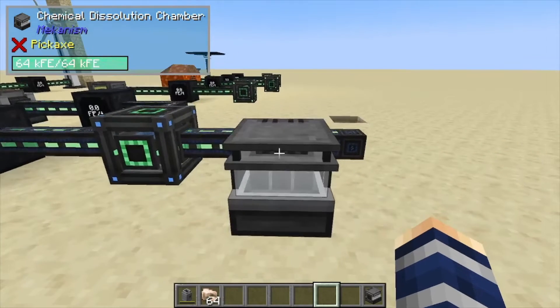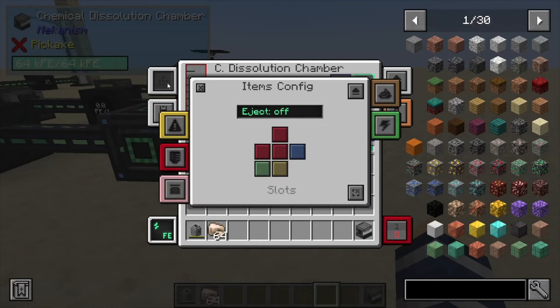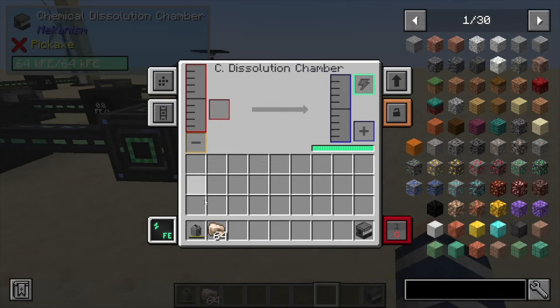Hey, Minecraft Mentor here, and today we're going over the Chemical Dissolution Chamber from Mekanism. If we take a look in here, we can see that we have two tanks, an item slot, and also some upgrades and things on the side — side configs, input, output. You can also make it an input-output, so that pretty much detects anything. We've also got energy and yellow, which is our extra slot down here.